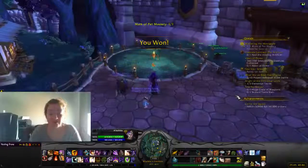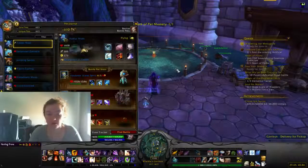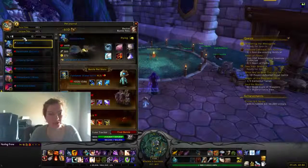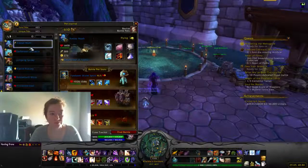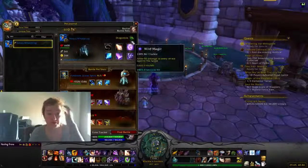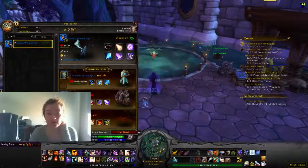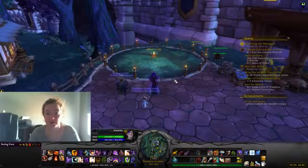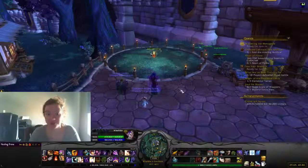You could absolutely just do a full thing of magic. The only thing to bear in mind is that it's elemental. If you have the Nexus Wellblown, this is a great one, because it's dragon and it has all the magic moves, so that's kind of my go-to whenever I need to do something magic, as long as I'm not fighting against a humanoid.